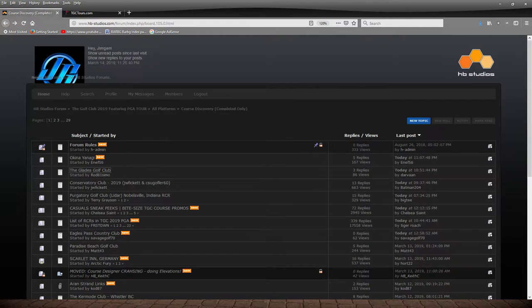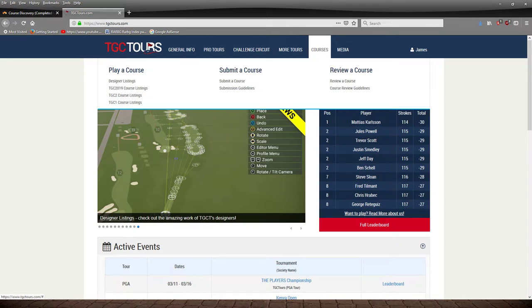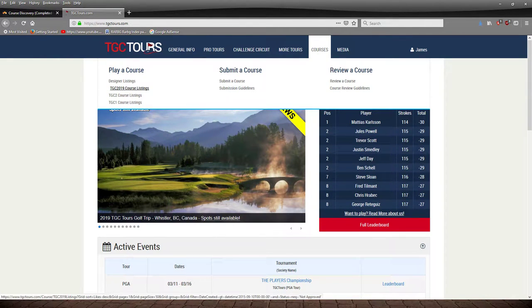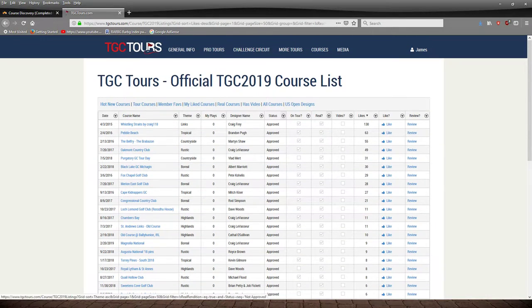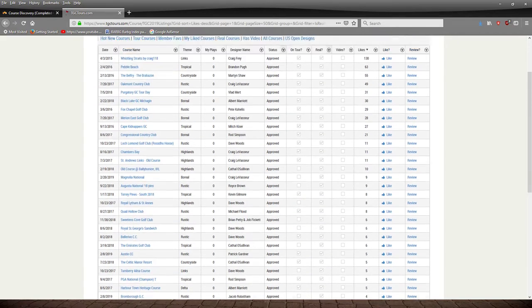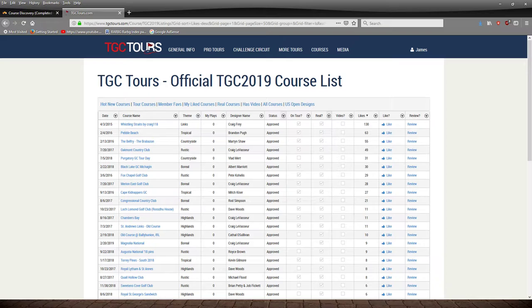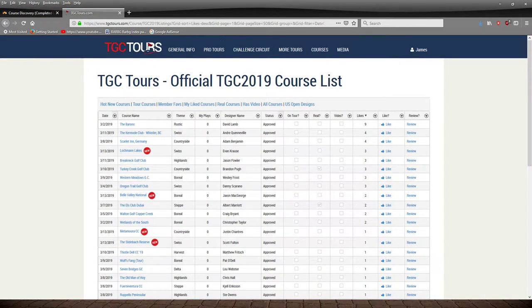That's the first search method I use for basically all the courses I play — the HB Official Forum. Now TGC Tours: this is the main page. You've got all these tabs at the top. Under Courses, you've got TGC1, TGC2, and TGC 2019 Course Listings. You've also got New Courses, Tour Courses — the courses actually played on the tours — and Members Favorites like Real Courses, which are all the RCR courses. All these courses are played, reviewed, and had a stamp of approval by one of TGC Tours' course reviewers, so you're not going to find rubbish courses here.